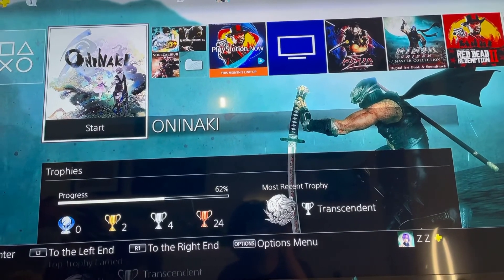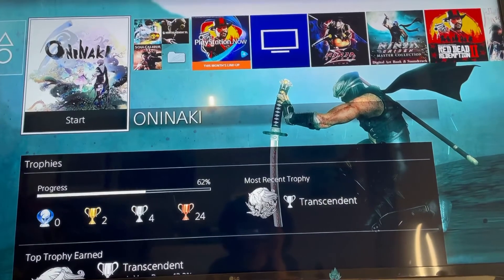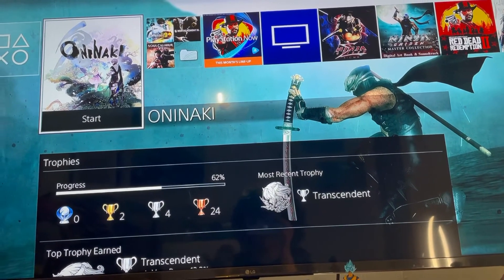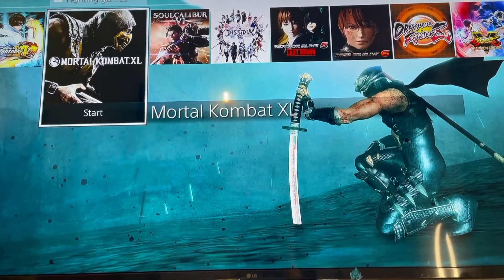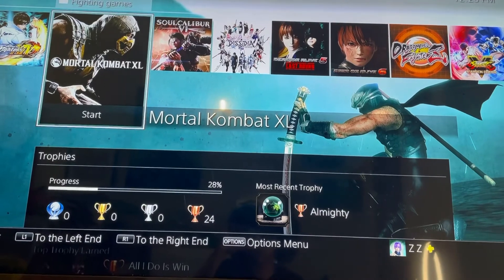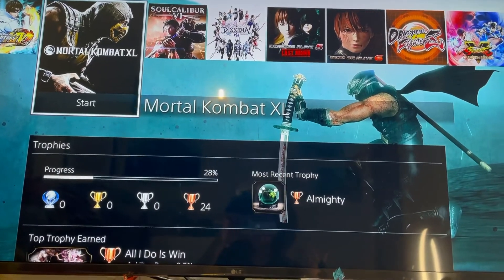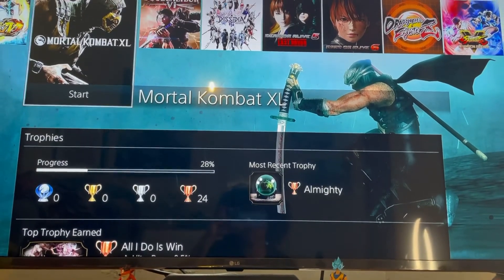That's all my physical copies — now I'm gonna show my digital games. I just beat this one game and the gameplay was trash, though the story was interesting. I'm gonna delete it since I already beat it. For fighting games digitally: Mortal Kombat — I beat the story and I'm just finishing up the characters. I think the next one is Mortal Kombat 11. I'm trash at fighting games so I just play for the story.